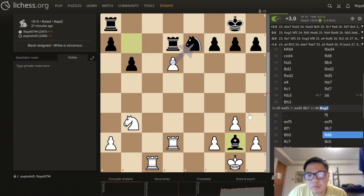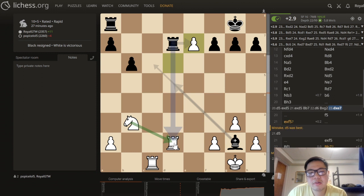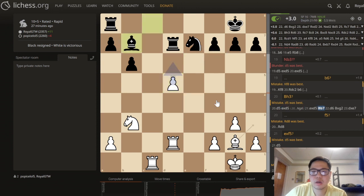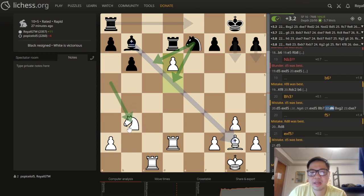Oh wow, I take this — sacrificed! This is already protected. And you can't go knight d6, you can't go knight d5 either. Oh, that's why this is good — because knight b3 protects the d2 rook, which allows all these tactics to work out.